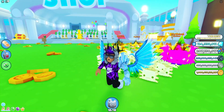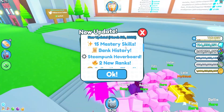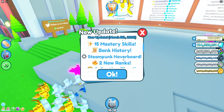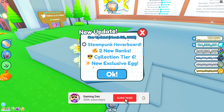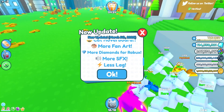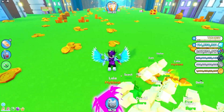Here's what's new: three gifts, mastery skills, bank history which lets you see who's taken pets out of your bank, a steampunk hoverboard, two new ranks, a collection tier, six new exclusive eggs, new plushies, a cat hoverboard, more fan art, more diamonds for Robux, special effects, less lag, and more.